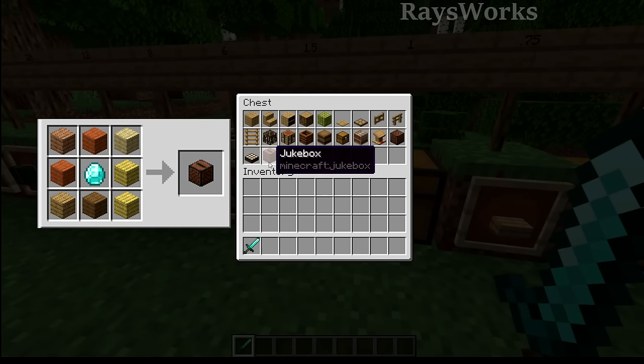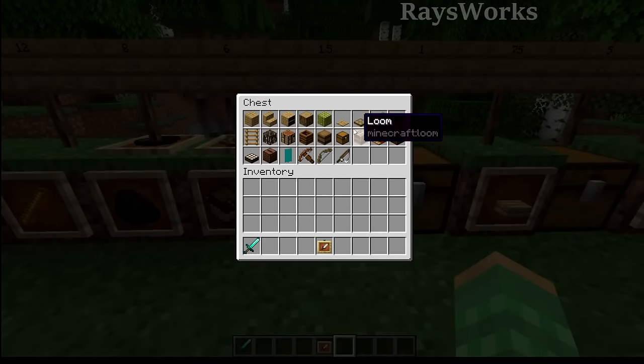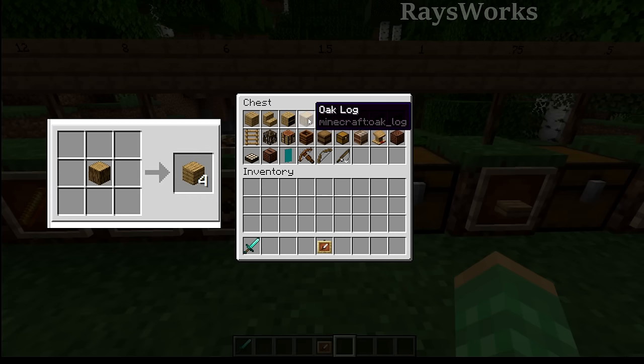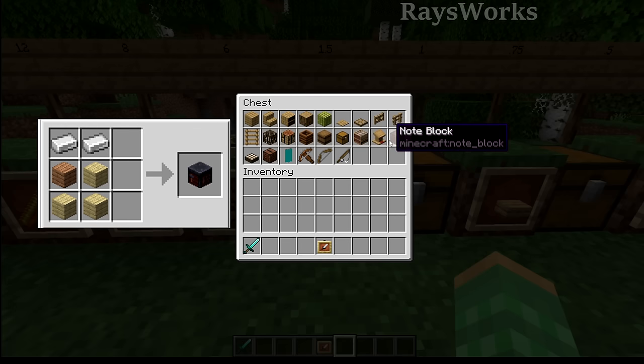If we look at them individually, stuff like stairs take multiple planks to make, so we know they have to be less efficient than just using the planks themselves, as everything in this chest will produce the exact same amount of fuel. Something like an entire log produces just as much fuel as a single plank, and you can of course break down the log into multiple planks.